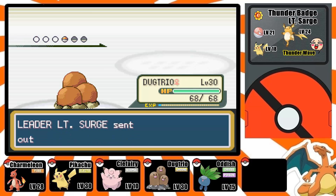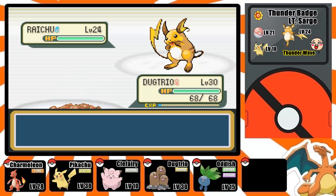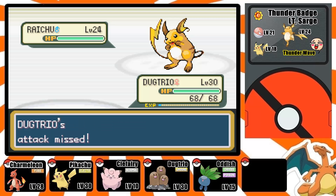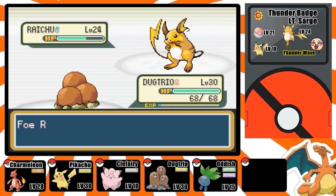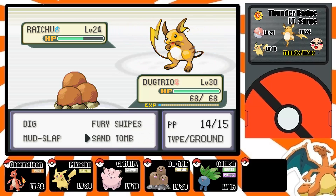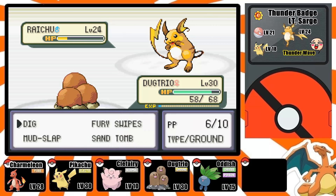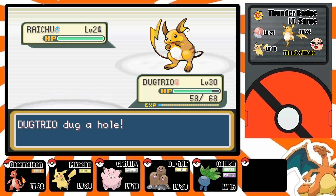His last Pokemon is Raichu — this is the one you want to be careful with. I believe it can use Slam, which would be pretty devastating for Dugtrio given its low defense. If I can land one or maybe two Digs I should be fine. I'm going to go with Sand Tomb because he keeps using Double Team — I want to get some hits in and trap him. Be careful with Quick Attack too, it can be pretty dangerous. Also note that Surge will use Super Potions when his Pokemon are weak, which drags the battle out.